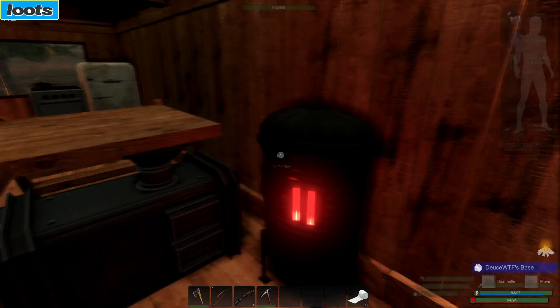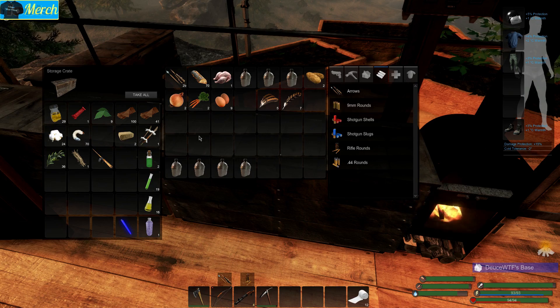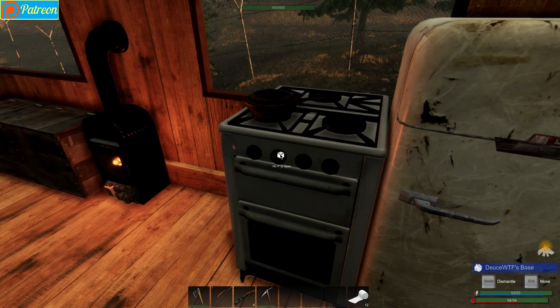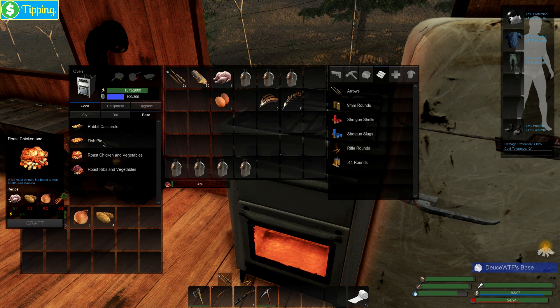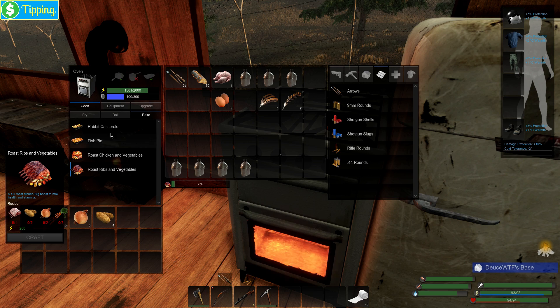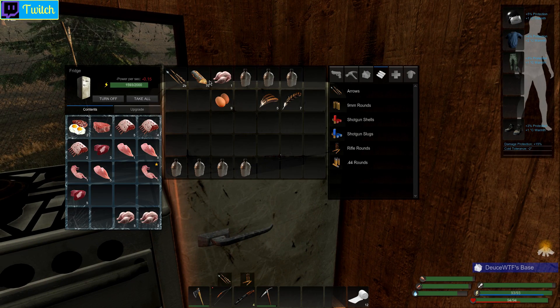I'm full on food. I need to drop some of this stuff off before we go. I was getting some stuff ready — I'm going to go ahead and make a roast ribs and vegetables. Roast chicken and vegetables — I could make one of those too, but I don't really need to. I'm going to start that, and I've also got some steak now because I've been doing some hunting, so we're going to make a couple of steak and eggs.